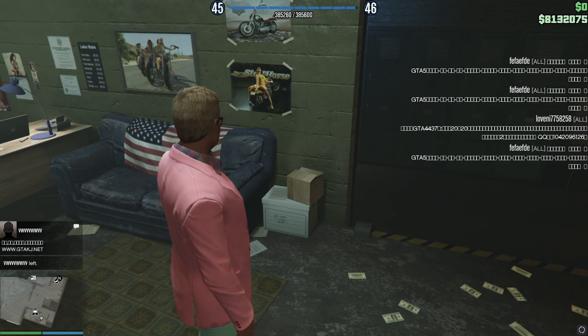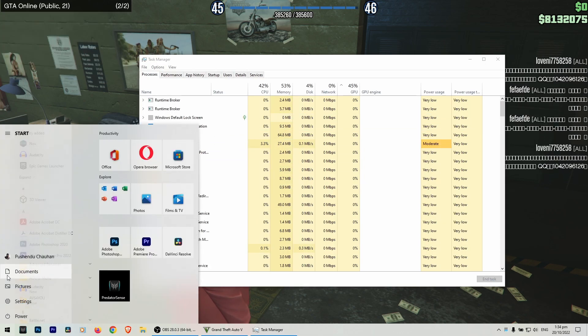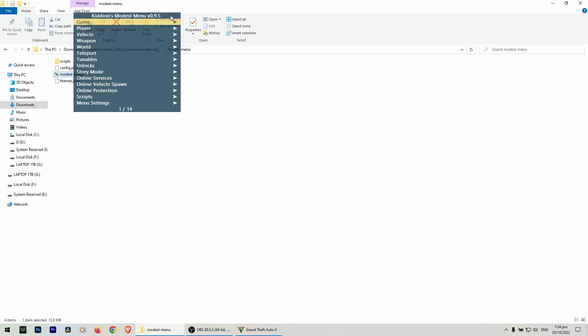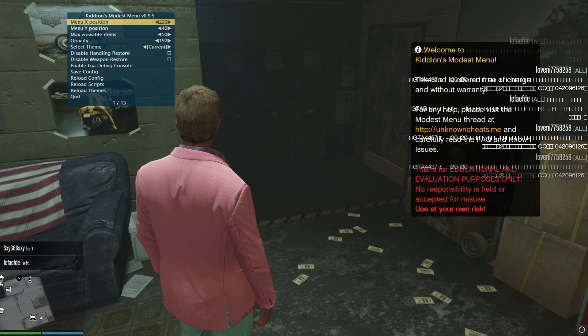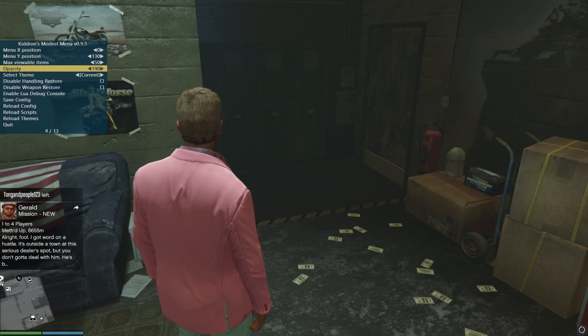Always minimize Grand Theft Auto by pressing Ctrl, Alt and Delete. Browse to the Kidon's mod menu and run the mod menu. Toggle back to the game. For first time users, go to the menu settings, change the position and save config.